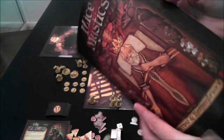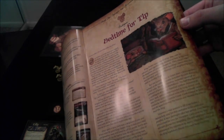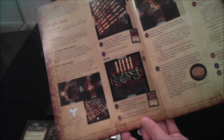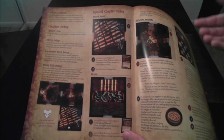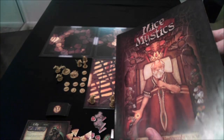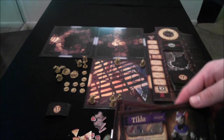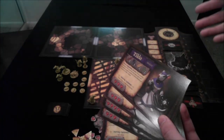Perhaps the more important book is the story book, which in this case is called Sorrow and Remembrance. This contains the actual storyline of the game, starting with a prologue that you're supposed to read aloud, or you can download a special app that lets a narrator read it for you. After the storyline sections, it gives you the setup for that chapter, which may override or contradict the base rules. This is always the first thing you should refer to when starting a new game.